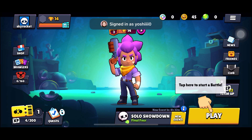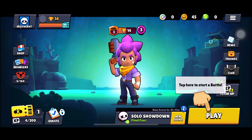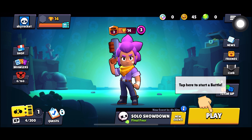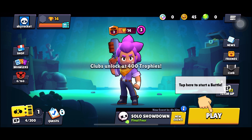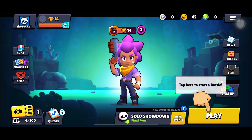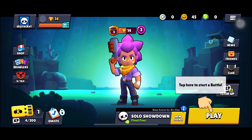So the first thing we're gonna do is to launch your Brawl Stars app on your phone and in the homepage, find club at the right hand side. If it shows up for you in black and white, it means that you are not qualified yet enough to join a club. Take note that it requires 400 trophies to be able to join a club.